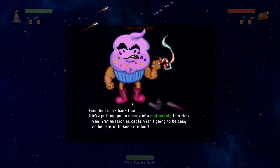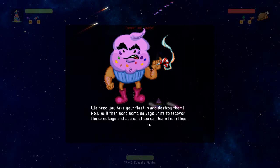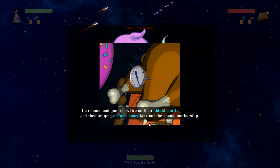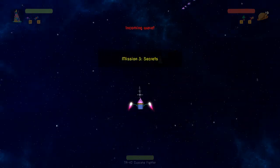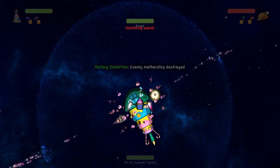Incoming wave. All right, we're putting you in charge of a mothership this time. Your first mission as captain isn't going to be easy, be careful to keep it intact. There are reports of a new experiment the enemy has deployed. Focus fire on their shield emitter and let your main cannon take out the enemy mothership. All right — kill the emitter!